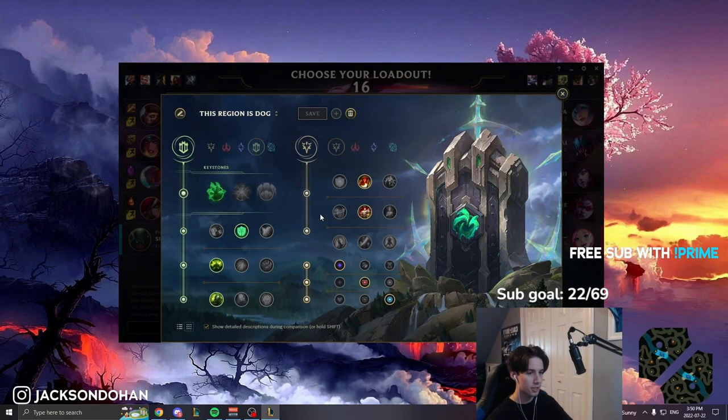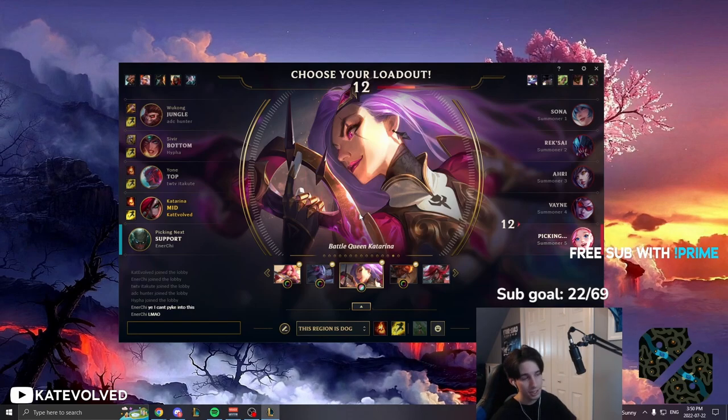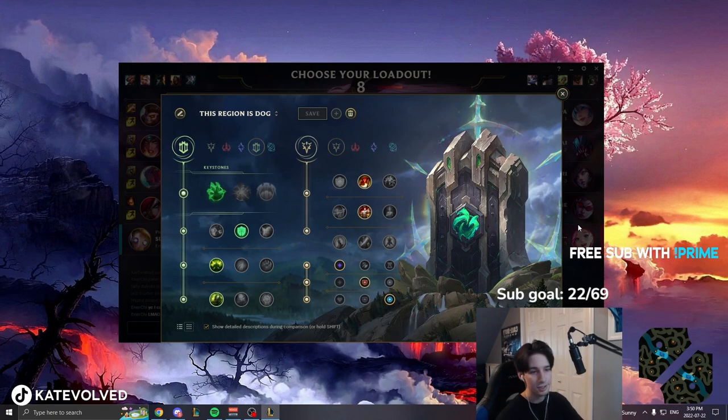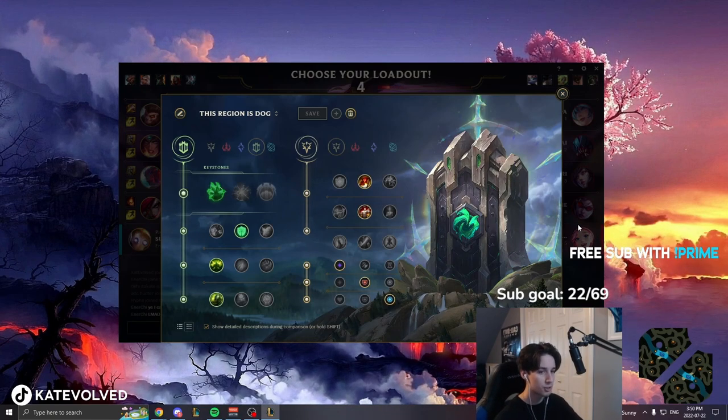I don't know if a lot of people in the League community know how Ardent Censer works. Let's say you're playing an Enchanter support and you build Ardent Censer. When you shield your ADC or someone on your team, you give them attack speed and on-hit magic damage.